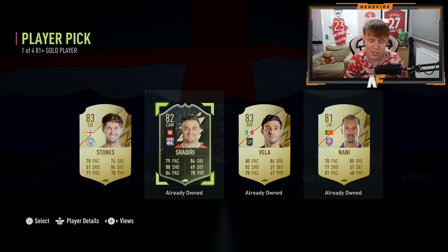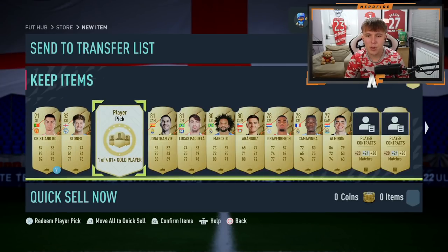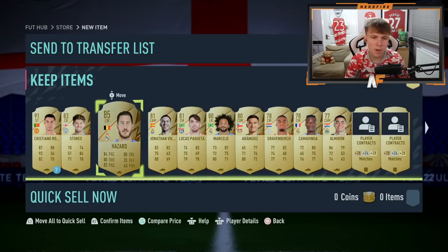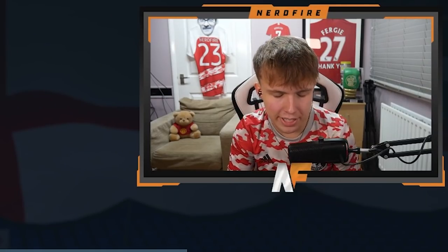First player pick: 81 plus, one of four options. Shaqiri is tradeable — I'd take him, but I don't think he is, so I'm going to take John Stones. Player pick number two for the prime gaming packs — I got a Hazard! Brilliant. That's our prime gaming pack done. Let's store them and move on.